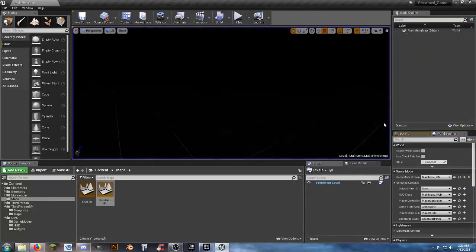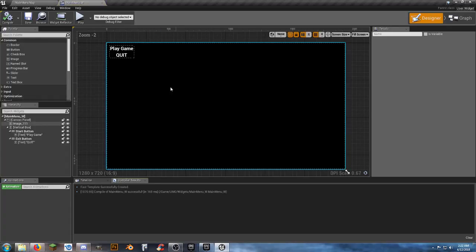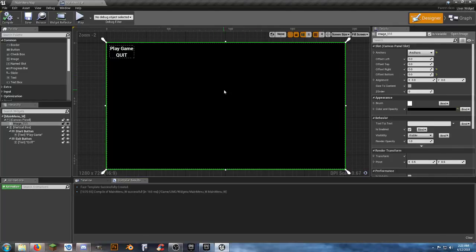We're in our game but we don't have a player set up. Go back to Level_01, set the game mode override to Third Person Game Mode, and set the default pawn class to Player_Base. Save All, go back to the main menu map, hit Play, then Play Game — and there we go, we're in the game and can walk around and interact.